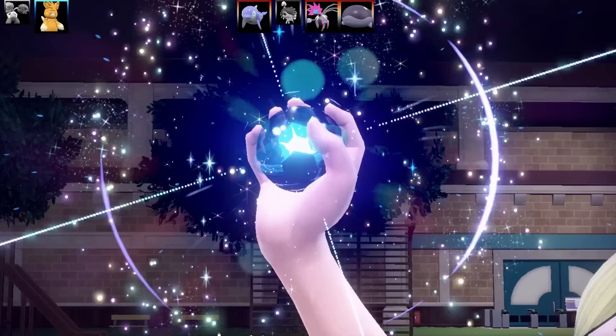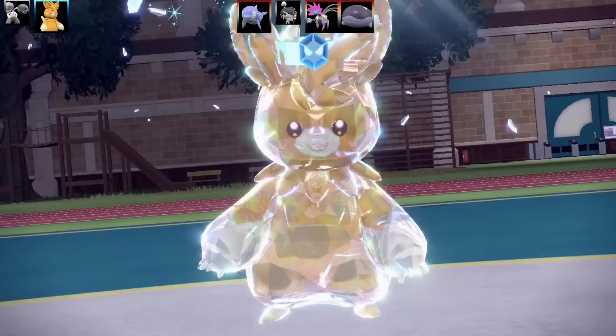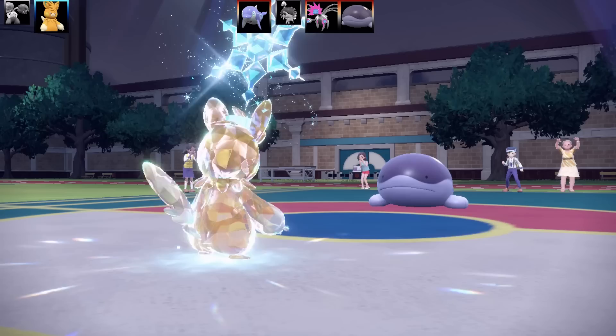So what you have to do is Terastallize into Electric type, and then you'll be able to use Double Shock. If you don't Tera Electric, you won't be able to use it. So in this case I'm going to have a Tera Ice set here, and in the next battles I've got a Tera Electric one — sort of experimenting with what I could do.